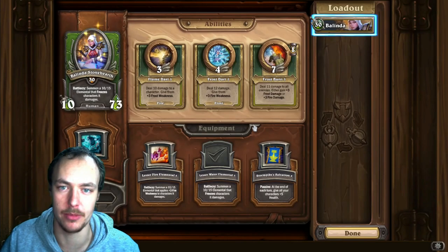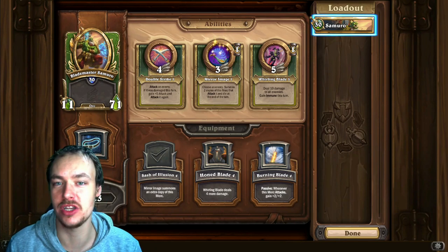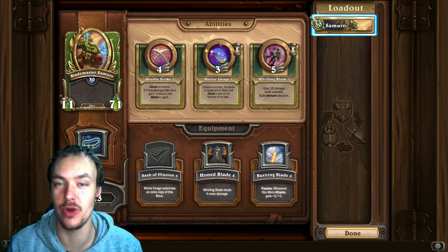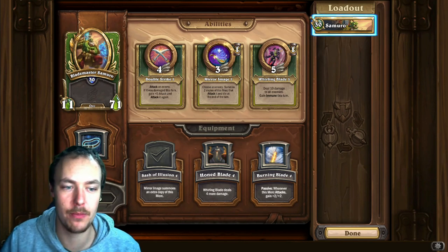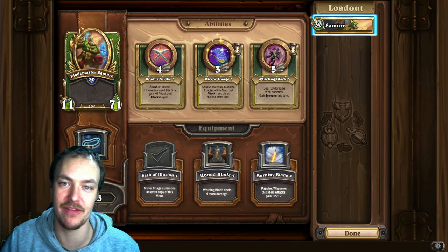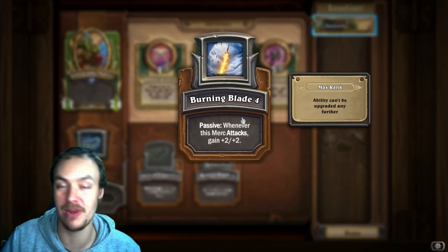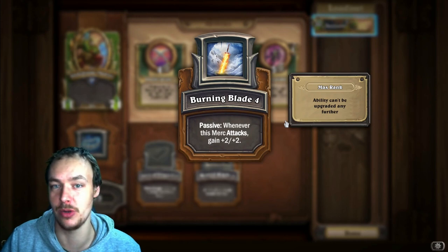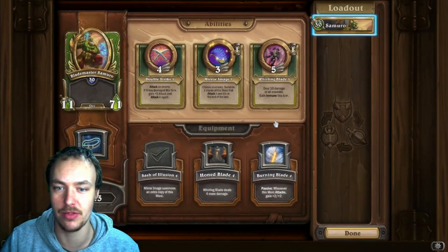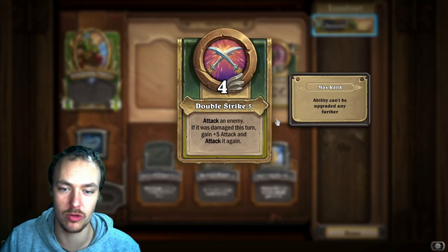Next up we have Blademaster Samuro. He was one of the very first strong mercenaries in the game, so if you're a new player he is probably already one of your best mercenaries. Upgrading abilities and equipment is a little bit difficult early on, but for PvE in those early stages I would suggest going for Burning Blade — whenever he attacks he gains 2/2, which is absolutely huge in the early bounty games. Then go for Double Strike as your first upgrade since it's the only ability off cooldown and you're always going to open with Samuro.